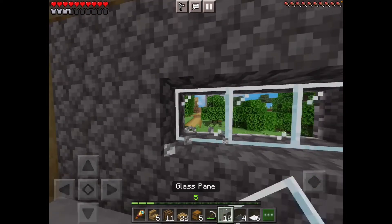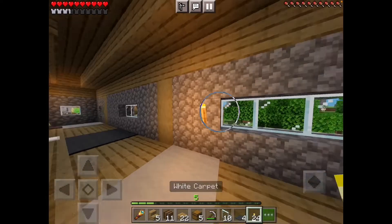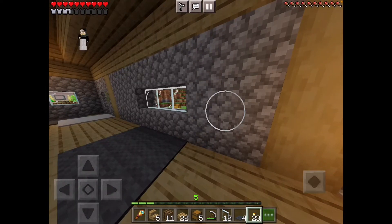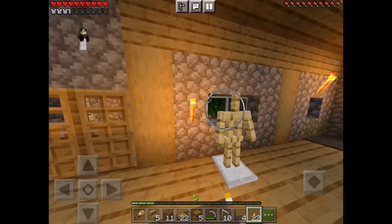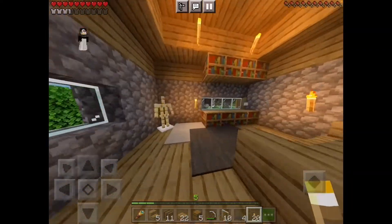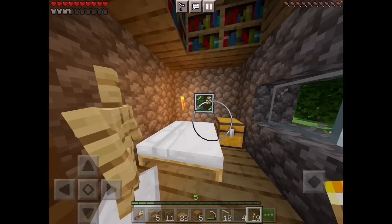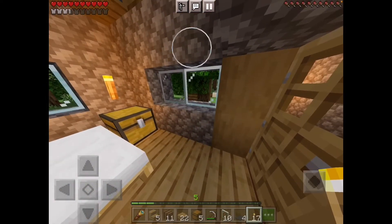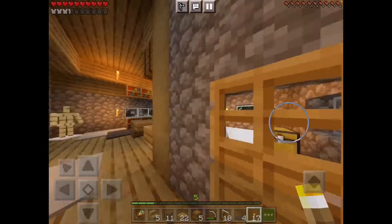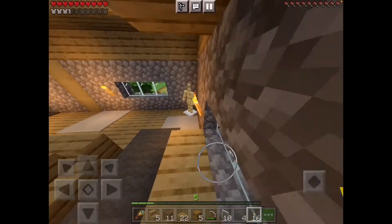Let's add one more window. I picked up quite a bit of torches so we're going to put a torch here, another torch here, another torch there — lighting is very important so mobs don't spawn — and then another one in here. I think this is fine.